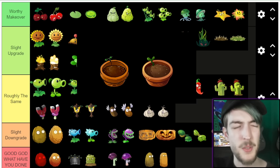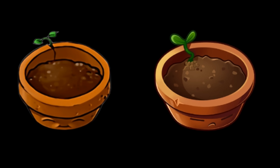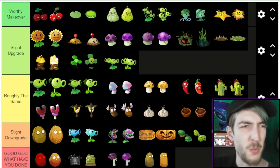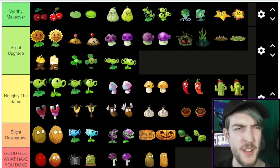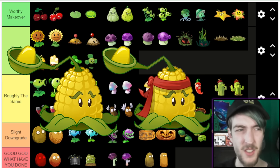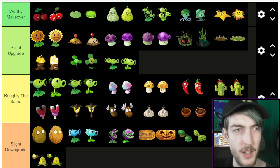Flower Pot — I had to upscale the first one, you can really see the face in it now, same as in the second game. We'll go Roughly the Same. I think all the Chinese plants have been this way so far. Now Kernel-pult — I've never really liked either of their designs to be honest. PvZ2's Kernel-pult just looks so naked without any customisations. We'll go Slight Downgrade then, grouped with all the other Pults.